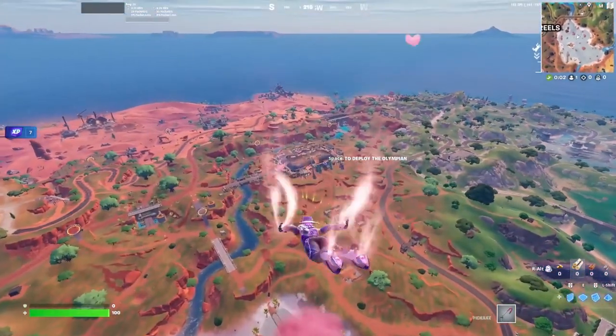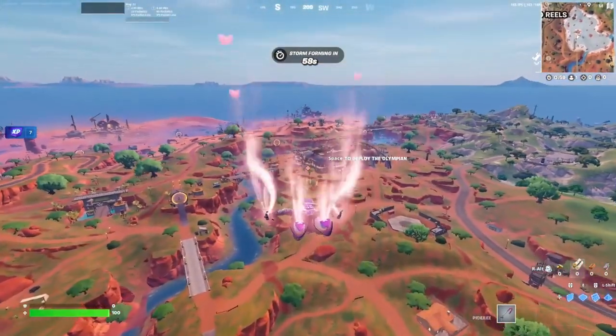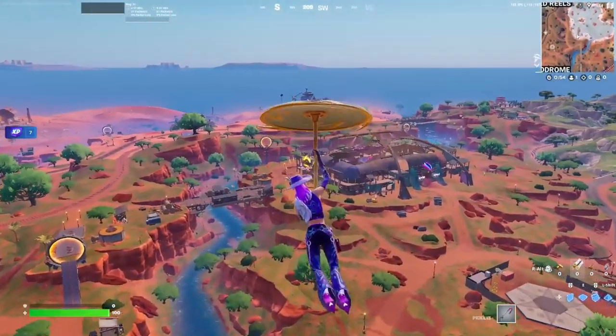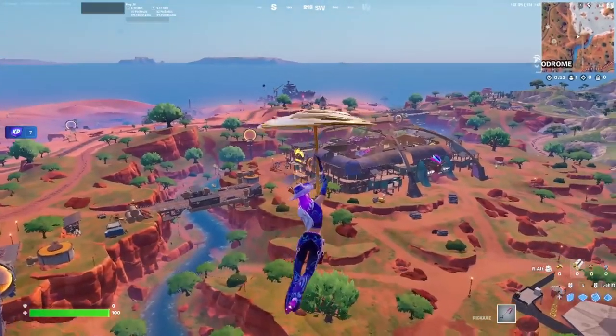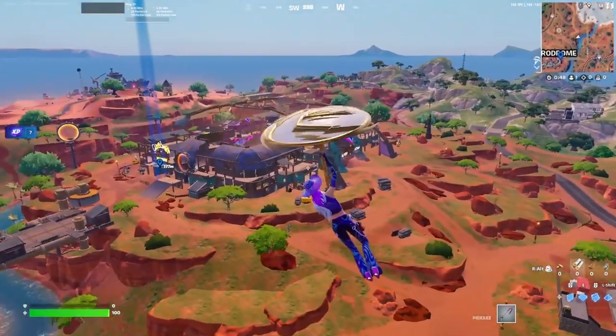Some games it'll be contested, some games I'm the only one going here. My favorite spot to drop is on the left side — there is normally an Avengers chest there, and also an Avengers chest over in the building nearby.